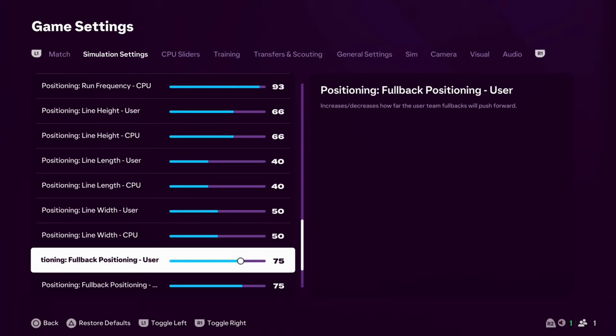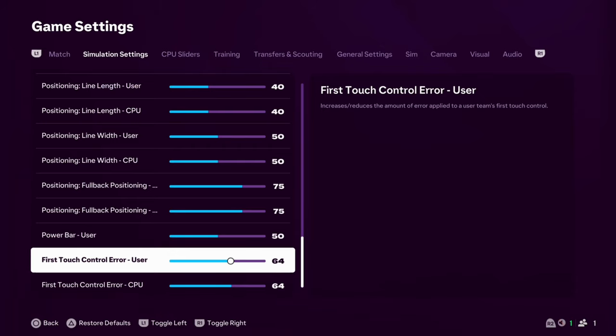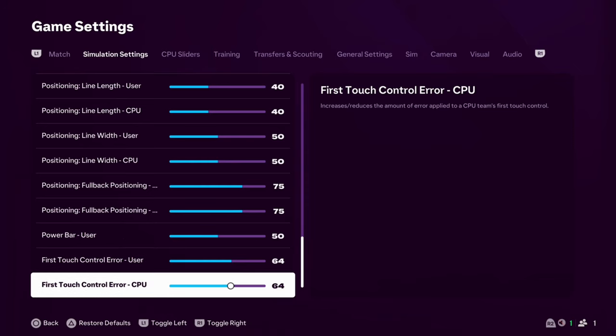Fallback positioning — we've gone 75, down a touch. I was finding a little bit more space in behind, and their fullbacks were pushing up further, which meant my players on the wings were struggling to get a bit of space. That's what I've tried to address — open up the middle of the pitch to play a little bit of football rather than it being really arcade-y. First touch error — 64 and 64. I've upped it slightly, just to slow the game down a little. It means you have to think more about how you're controlling the ball and where you're flicking it into space. I think this is a really nice balance at the minute.